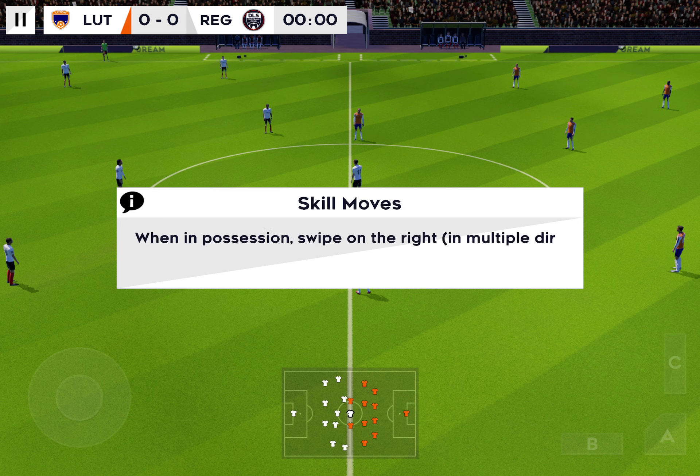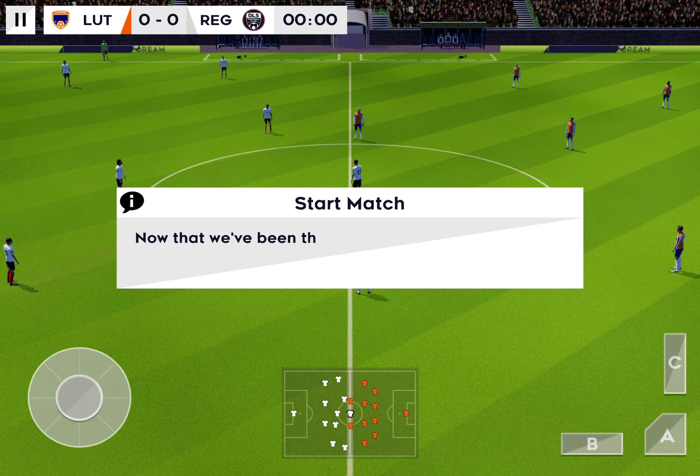When in possession, swipe on the right. When the ball is in the air, double tap. Now we've been through the controls, let's get into the match.